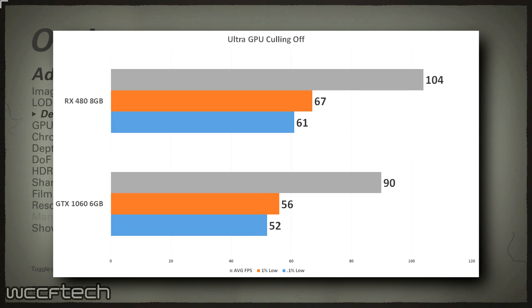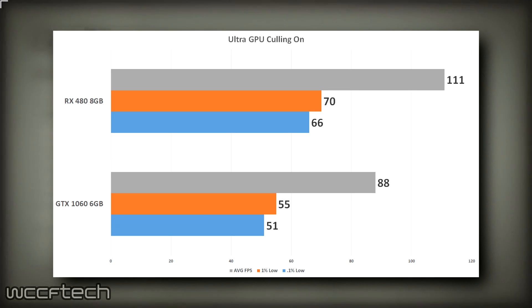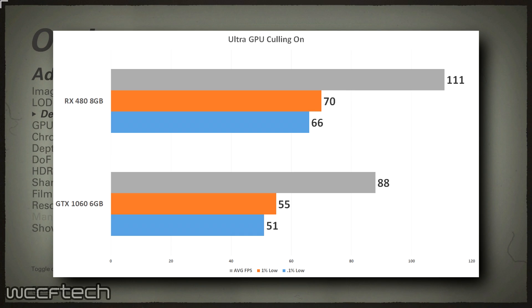Now let's take a look at enabling GPU culling. To flip the script, we needed to see the performance response with GPU culling enabled on both cards. It is here where we see why they recommend GPU culling disabled for Nvidia cards, since there's no added benefit — actually there's a slight detriment by a couple of FPS. Small but still measurable, and no need messing with this on GeForce cards.